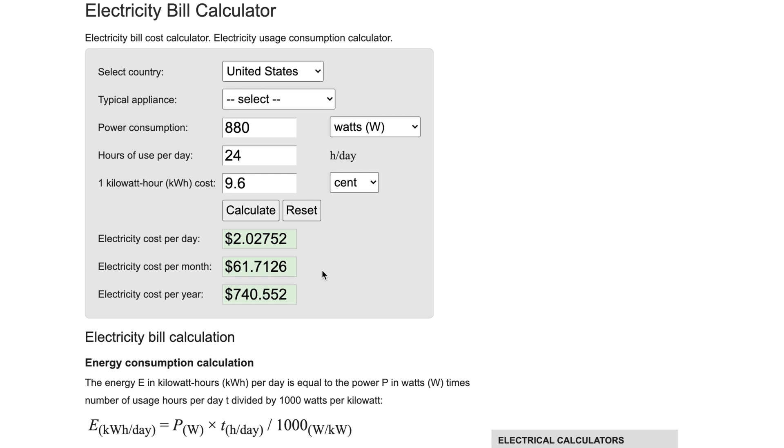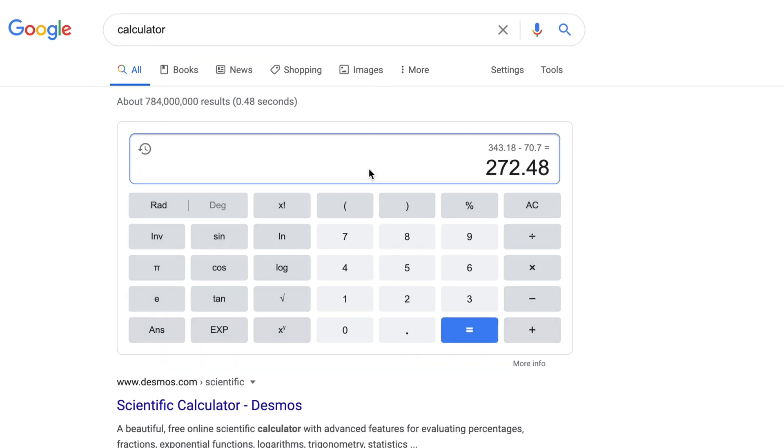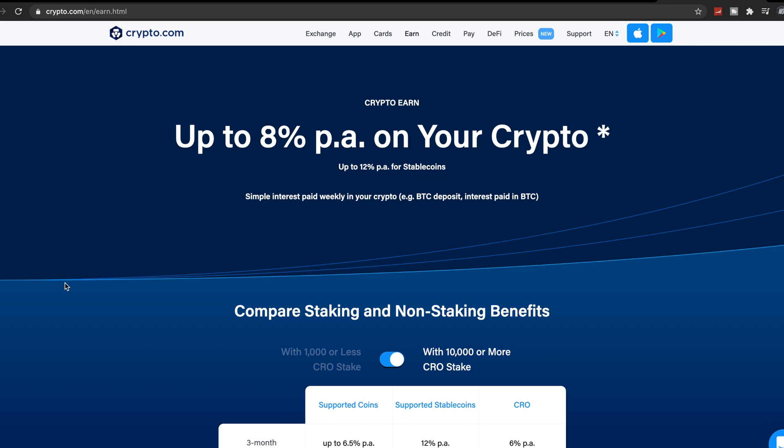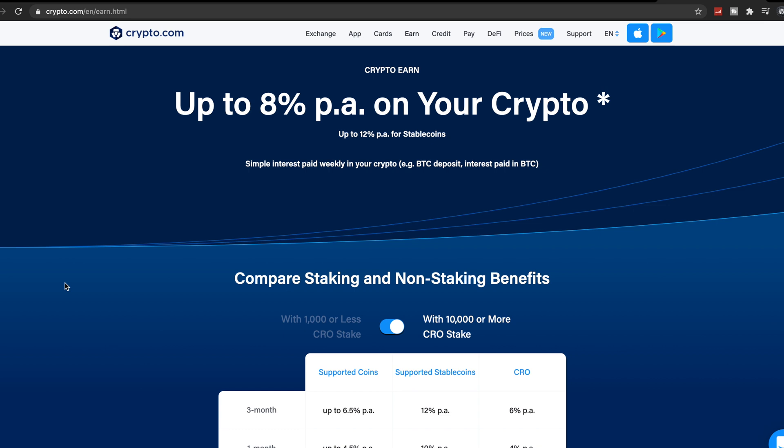This calculator doesn't show me the weekly cost, which is what I'm most interested in. So here we've got $14.14 per week. We've been mining for five weeks, and that's a total of $70.70 in power costs. So overall profit is $272.48. That's just over 20% — that's actually really good. A clean, easy number to remember.